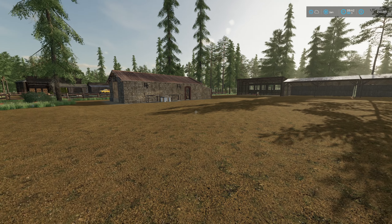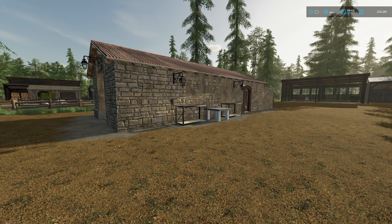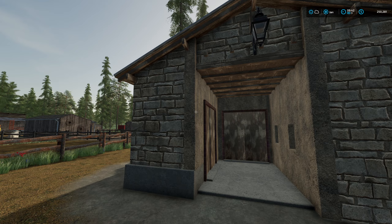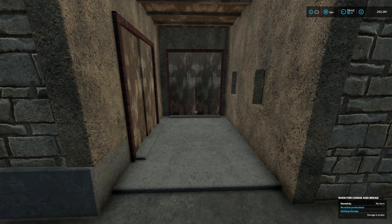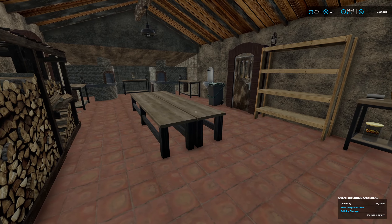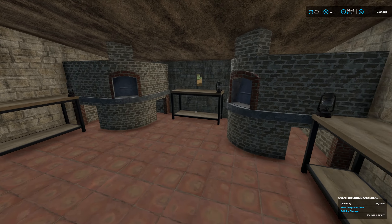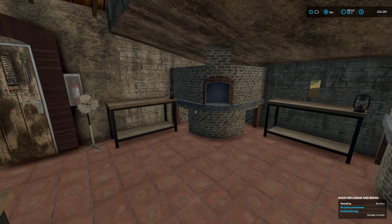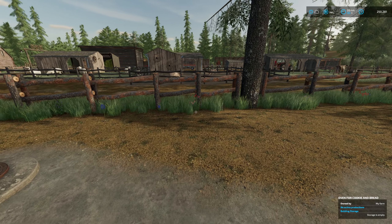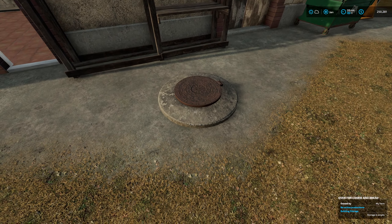I've placed our bakery, which is actually called Oven for Bread and Cookies. It's a rather charismatic building built out of stone but with lots of wood as well. Inside we have a wood storage area and storage for some of the other ingredients we're going to need to make bread. We've got two brick ovens at the back which we can use to bake our bread and cookies, and then a door that goes out the back. There's also a little storage and disposal area at the back with a drain.